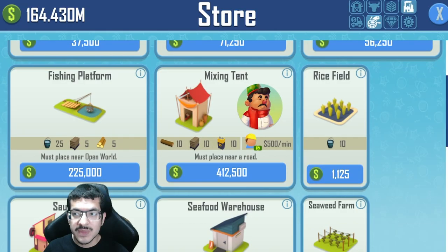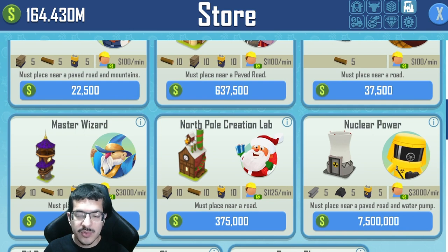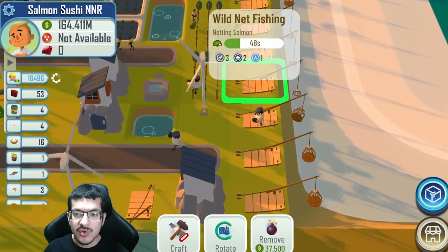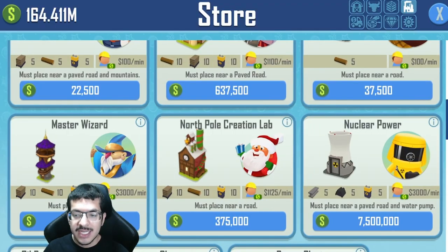There is something called nuclear power plants — normally costing 10 million cash without any NFTs — which also requires 5 steel, 5 iron, and 5 energy to build, and has really high wages. The cash is the main problem, and the second problem is the steel. You're not just going to need one nuclear power plant; you'll need a couple to fully provide all the passive energy required for all your wild net fishing and especially fishing platforms since they need more energy.